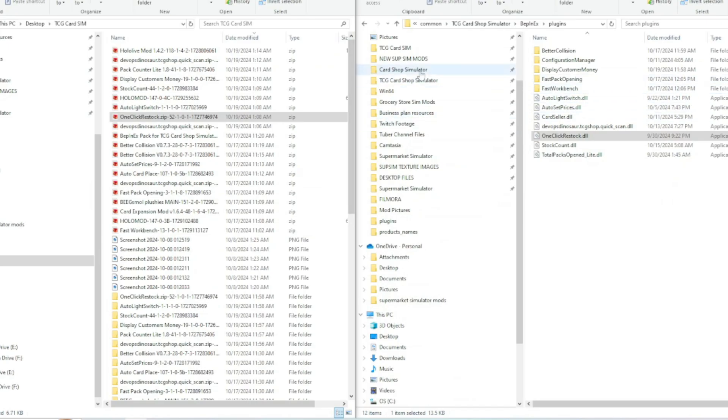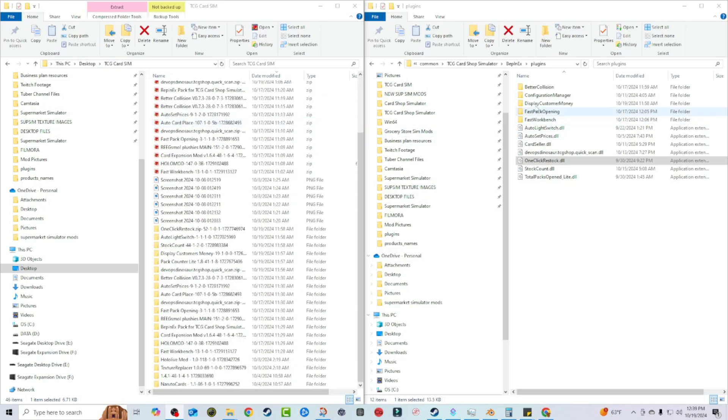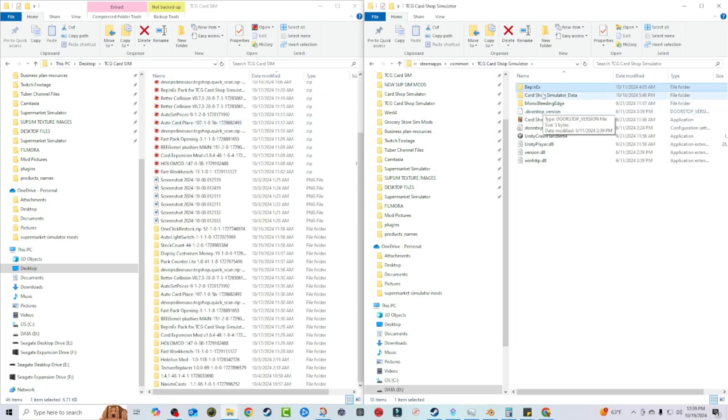Now that we have Texture Replacer and the holo mod downloaded, let's take a look at our files. This is my TCG card sim folder where I keep all of my TCG mods. This is your game directory — right-click your game in Steam, go to Manage, then Browse Local Files, and that'll take you right to your game directory.